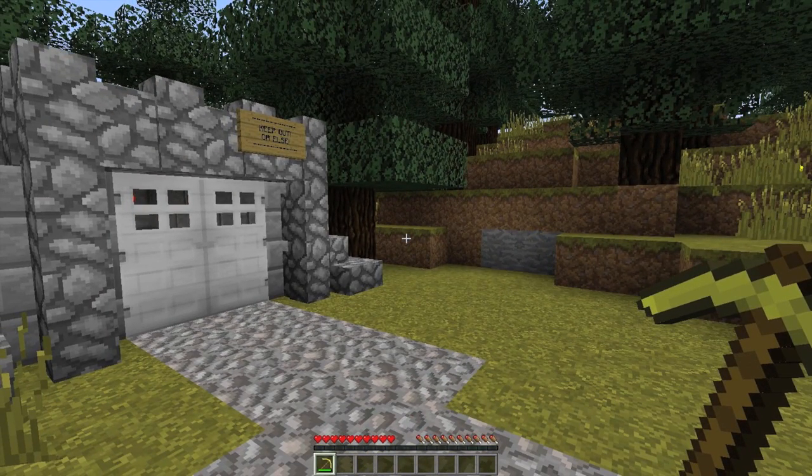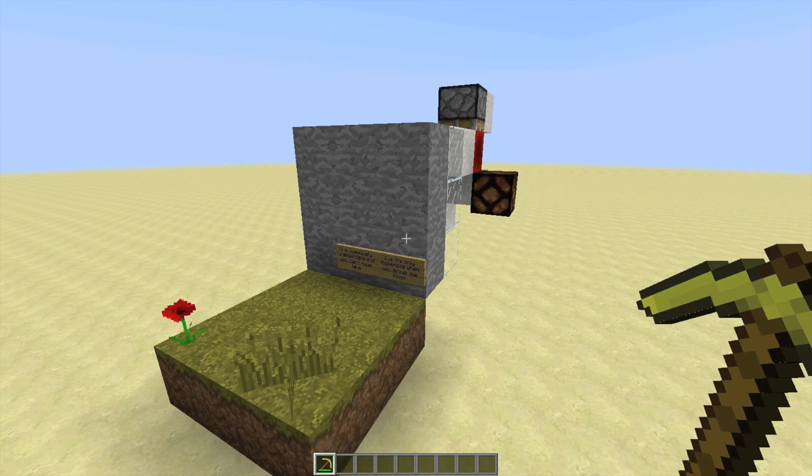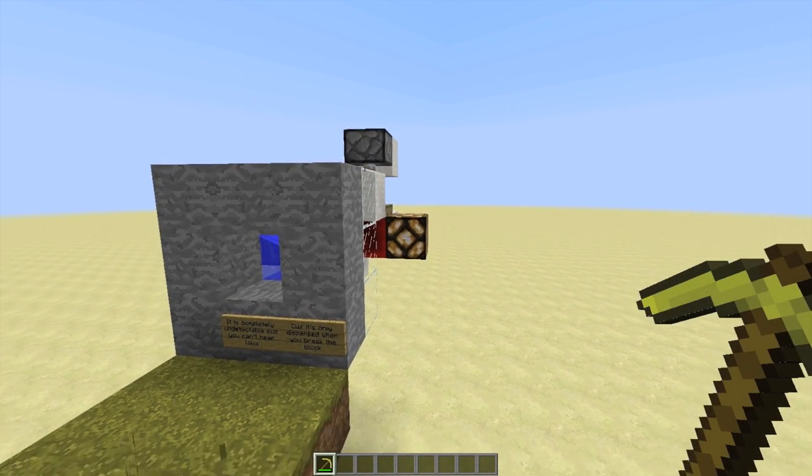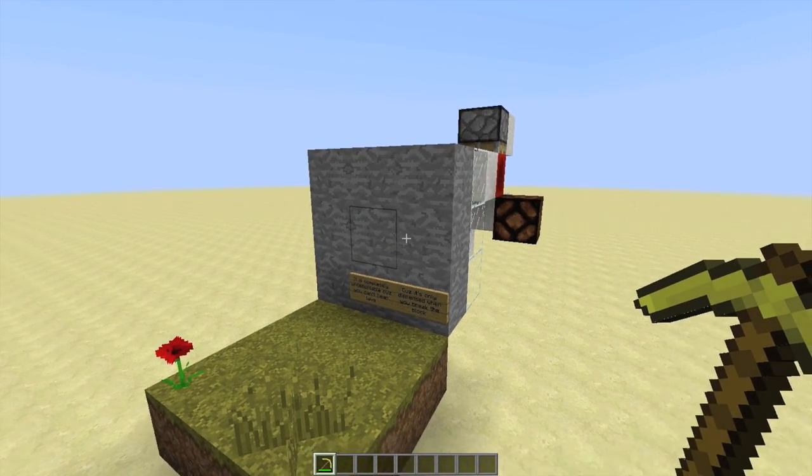Holy crap! So today we're going to be looking at this hidden stone-generating BUD kind of thing. As you can see, when we break this middle block, it gives us redstone output and it regenerates a new piece of stone.